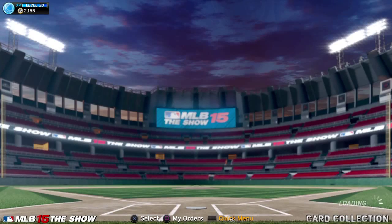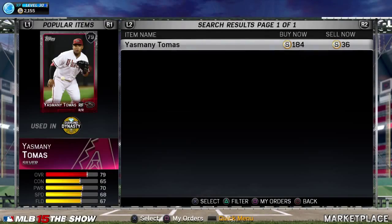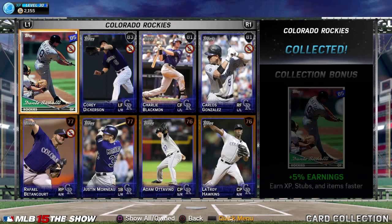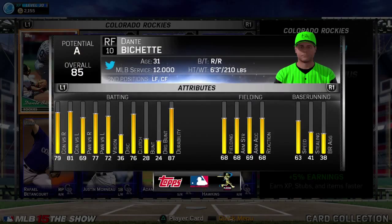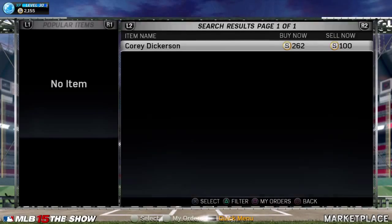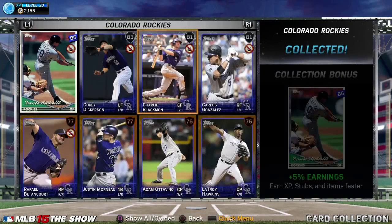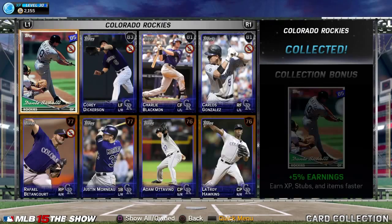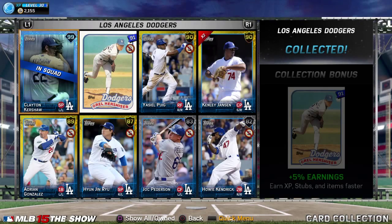As long as you are patient and don't do buy-nows — just bid one more than the current sell price — you could do this one very quickly. This was the second-to-last one I did. The last team collection I did was the Yankees, because all those cards are just so expensive. I got Kershaw today.